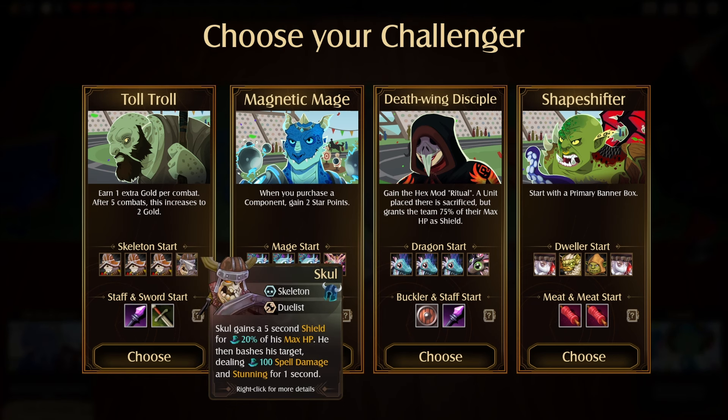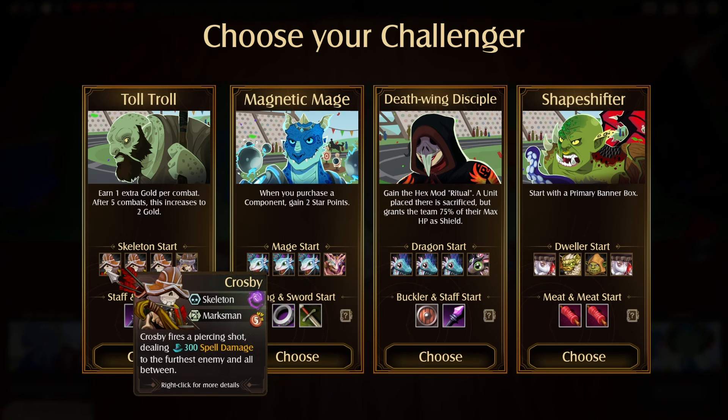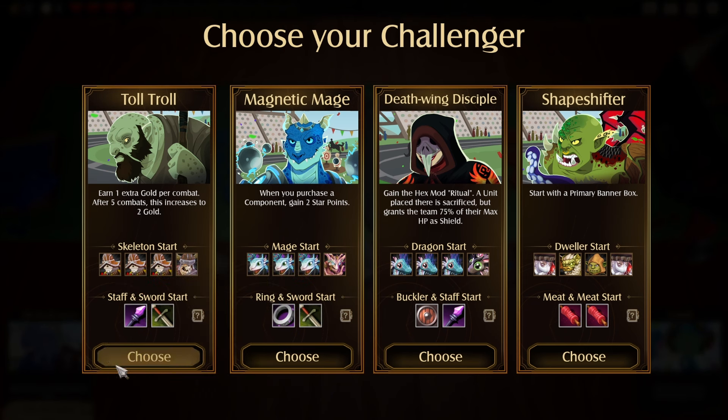Do we go with the Skeleton start here? Maybe try to make like a Super Crosby? Let's do that. Let's do the Toll Troll — gives us some more gold as well. Let's go.